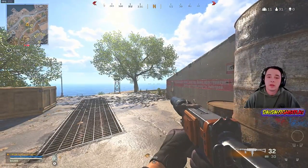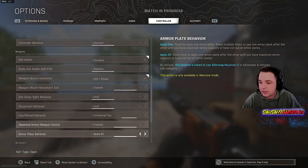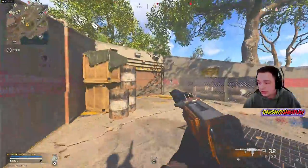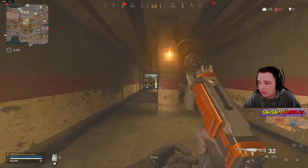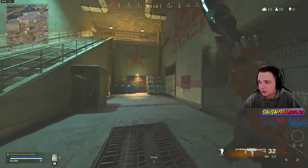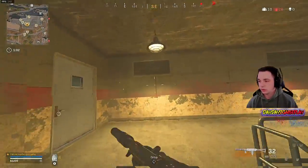Tip number one is movement. First thing I would recommend is making sure that you have Tactical Sprint turned on. Slide behavior is set to tap, and Automatic Sprint is set to Tactical Sprint. What does that mean? As soon as I start moving, it's an automatic sprint. Also make sure you're slide canceling correctly, which is: slide, slide, jump, slide, slide, slide, jump, slide, slide, jump. Adding these things together is going to make your movement, once you get used to it, a little bit better.